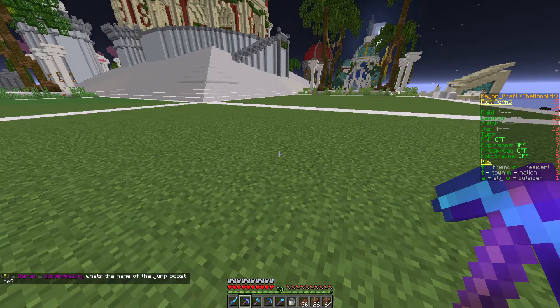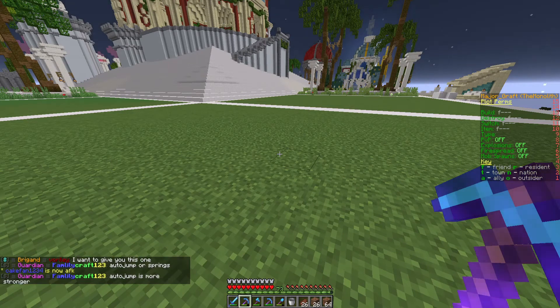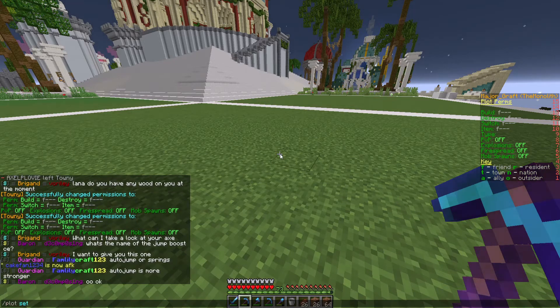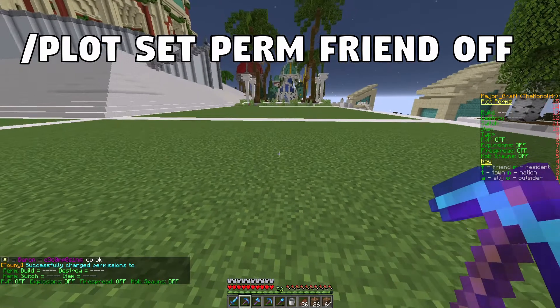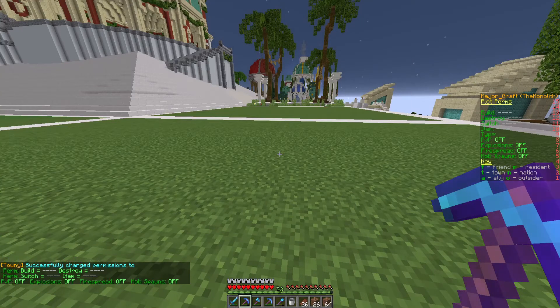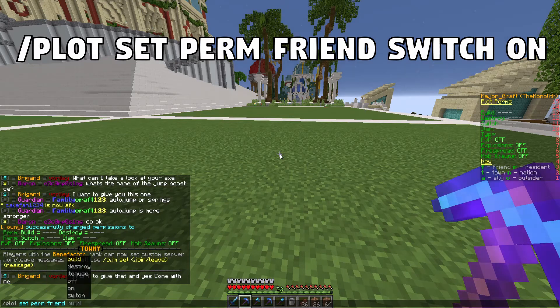For example, you might want people to be able to come into your buildings, open your doors, hit switches and buttons, but you don't want them to be able to build or destroy your base. So let's take those permissions off again with /plot set perm friend off — there we go, they've got no permissions now. Then to add just that one permission we do /plot set perm friend switch on.